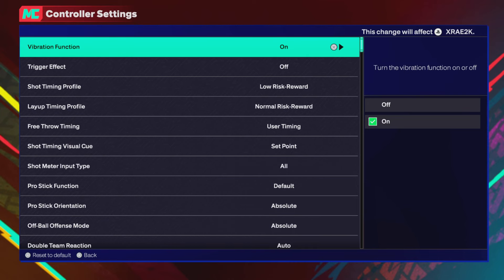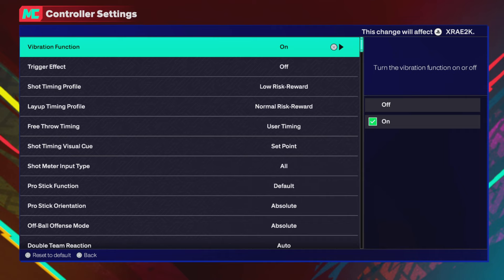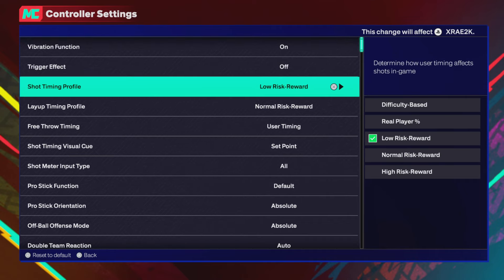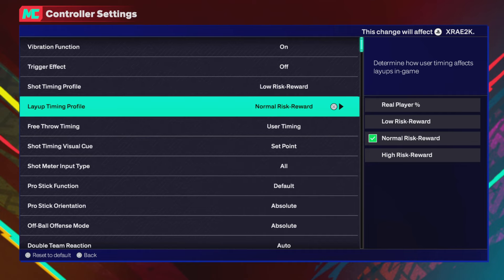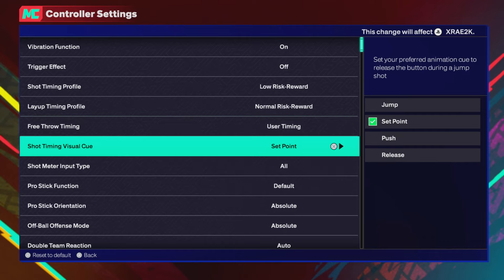The fourth tip — and the reason why you clicked this video — go to your controller settings and copy what I have. You don't have to copy my layout timing profile, but I find the best success on Normal. My shot timing visual cue is set to Set Point and my shot timing profile is Low Risk Reward.